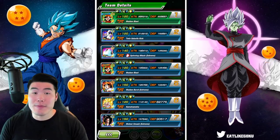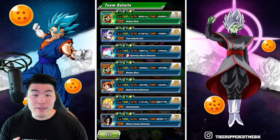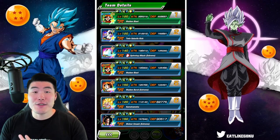Here is the team we're going to be running. We got the Double GT Pans as our leaders, along with the AGL GT Trunks and Goten, the Free-to-Play Int Giru, LR B-Pan, Fizz GT Goku, and finally the LR Super Saiyan 4 Goku.